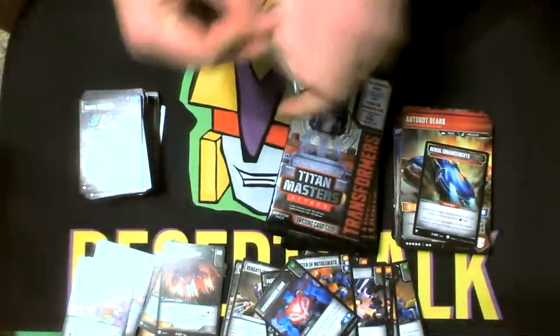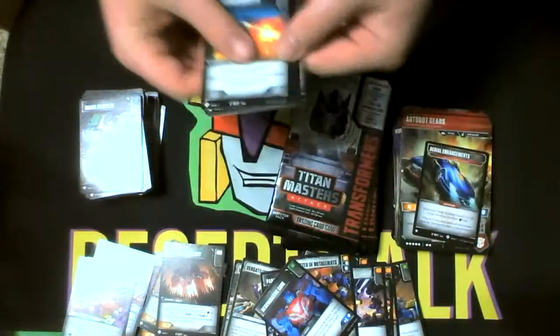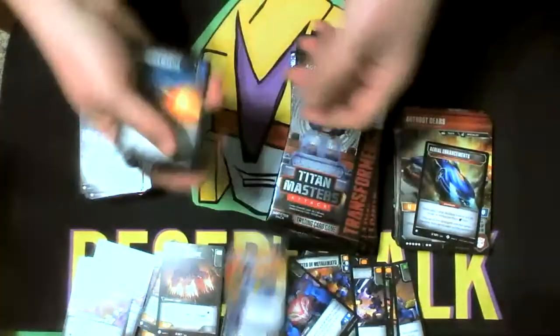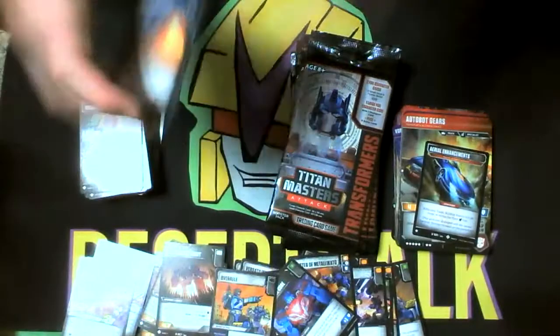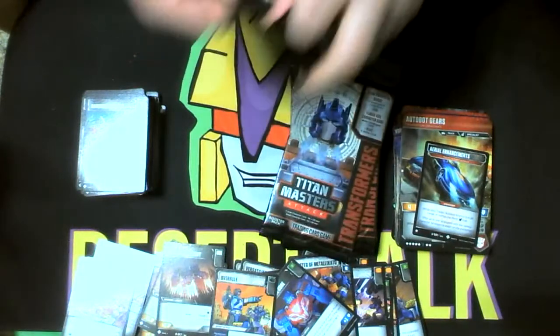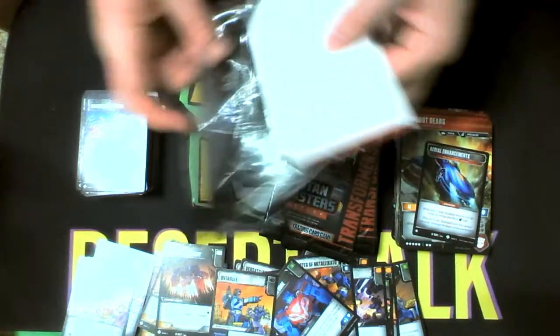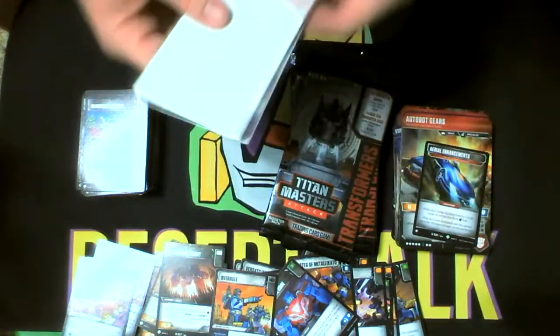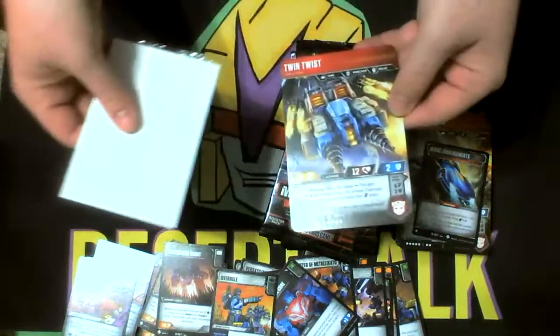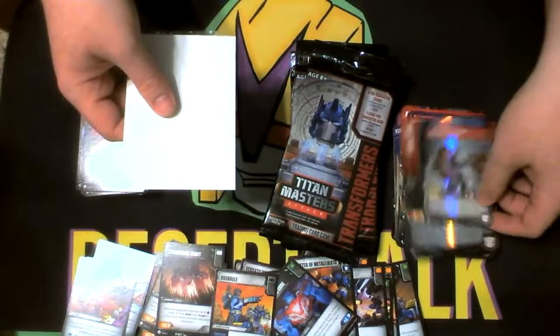The Super Rares I got yesterday in the two boxes I opened: Road Buster, Wind Charger, and Night Racer. Another Overrule. I like the switch-up they did here — I mentioned it yesterday with Improvise Shield, but they brought a handheld blaster back in, changed up the artwork, and gave it some Decepticon flair this time around. Twin Twist with the Stylor head.